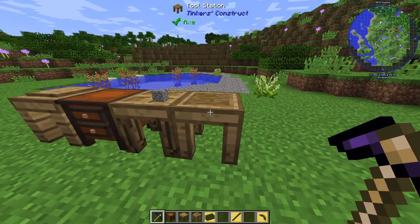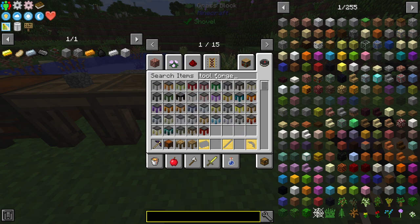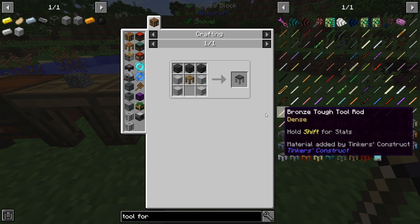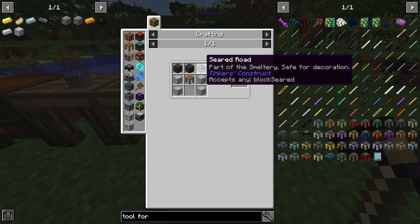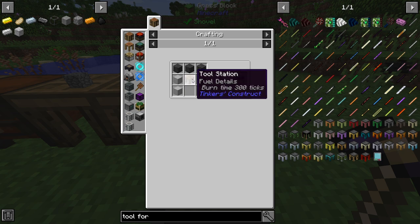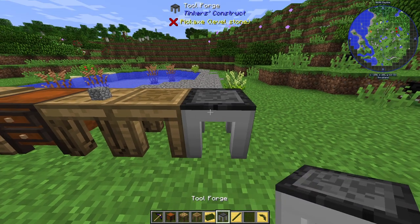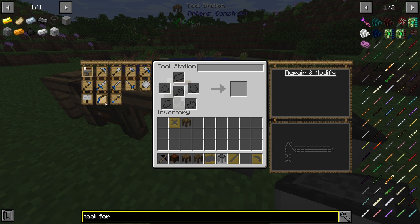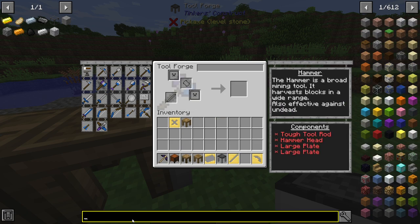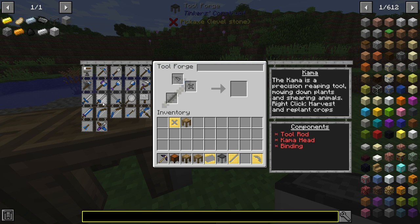Now, on the upgraded tool station, which is called a tool forge — to make a tool forge, simply use seared bricks (which you have from your forge), steel blocks (doesn't have to be electrical — not sure why it says that, just steel blocks is fine), and your original tool station, which will give you a tool forge. In the original tool station you have this many options, but in the new tool forge you have a wider variety, including the hammer, scythe, and many more. My personal favorite is the hammer.